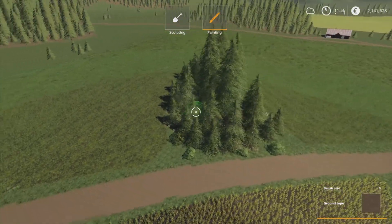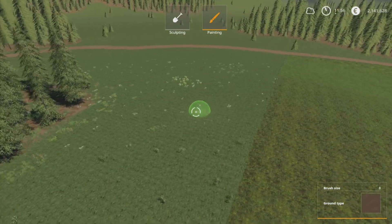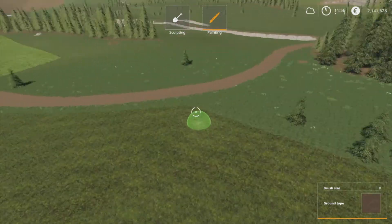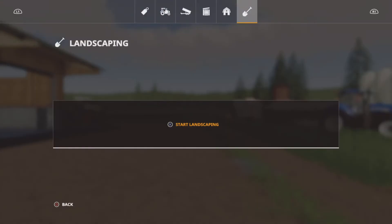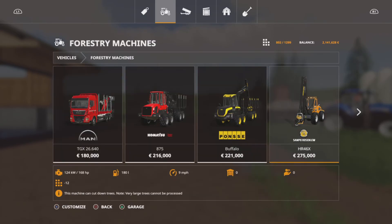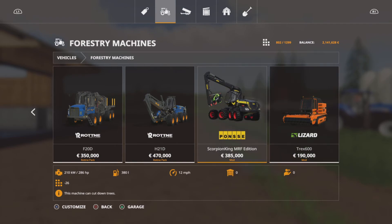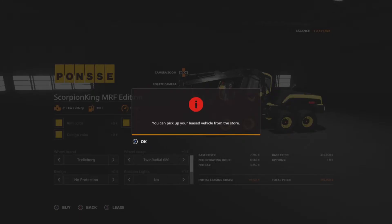I'm still undecided about this clump of trees here. I don't know if I just leave it as a feature of the field. But the other ones I'd definitely like to get rid of, because we're going to extend this field out, and all of these because we're going to make this field bigger. So we need to get ourselves a forestry machine, and I think we'll probably go with what we went with last time.